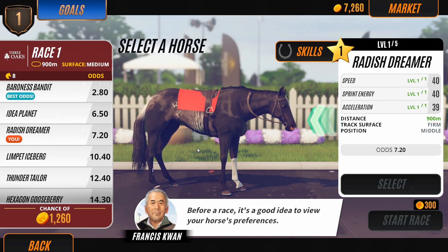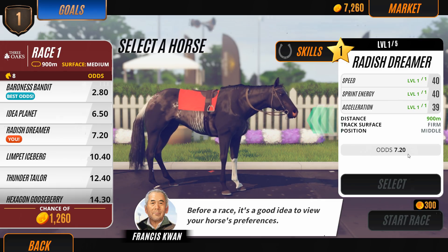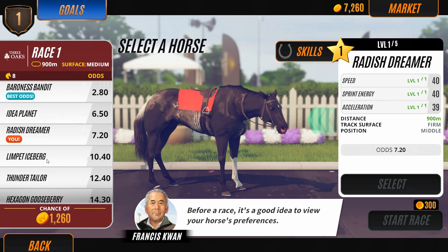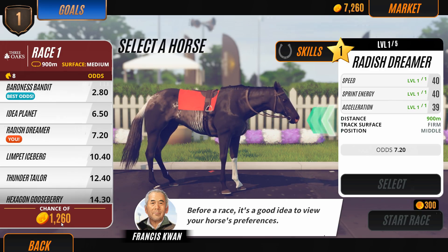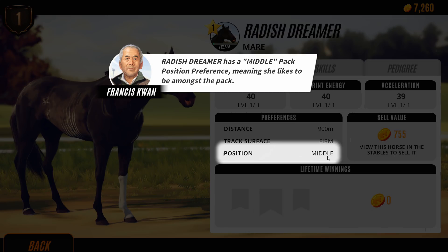Before a race, it's a good idea to view your horse's preferences — she really prefers to be in the middle. The odds: our odds are 7.2. The best odds are actually 2.8 with Baroness Bandit. Idea Planet is ahead of us too, but Limpet Iceberg is lower. So we need to see if we can win this for 1,260 gold. Radish Dreamer has a middle pack position preference, meaning she likes to be amongst the pack.